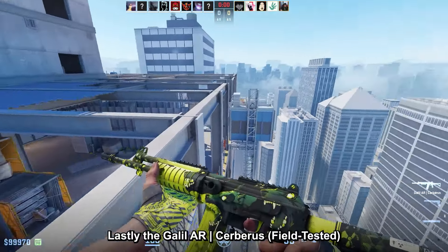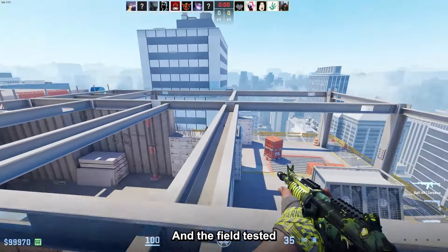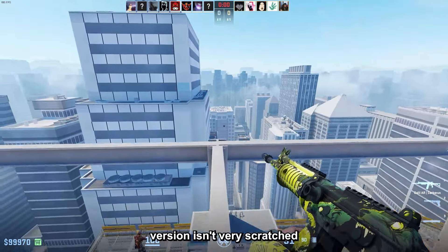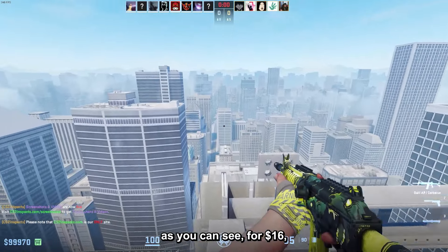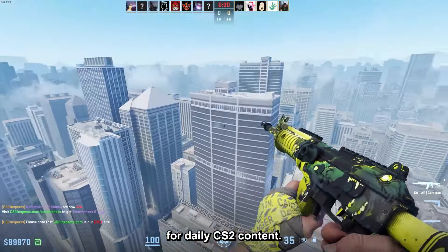And lastly, the Galil Cerebros Field Tested is one of the best Galil skins in the entire game. The Field Tested version isn't very scratched, as you can see. For $16, I think this one is great. That's it — if you enjoyed, leave a like and subscribe to the channel for daily CS2 content.